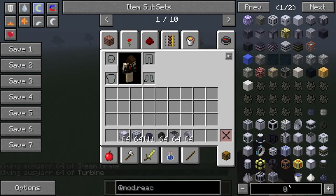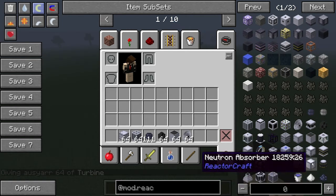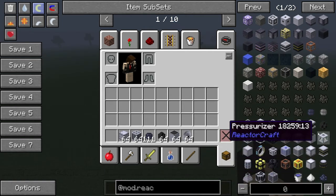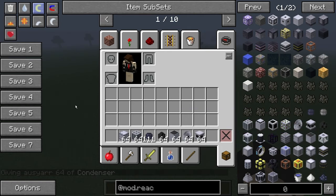What else are we going to need? So that heavy water bucket, okay — condenser, yep. I think that's it for the time being.